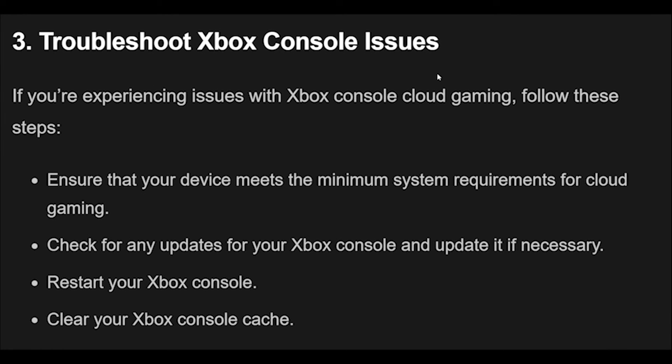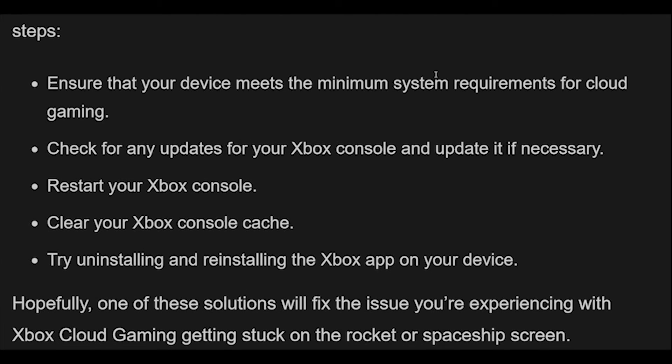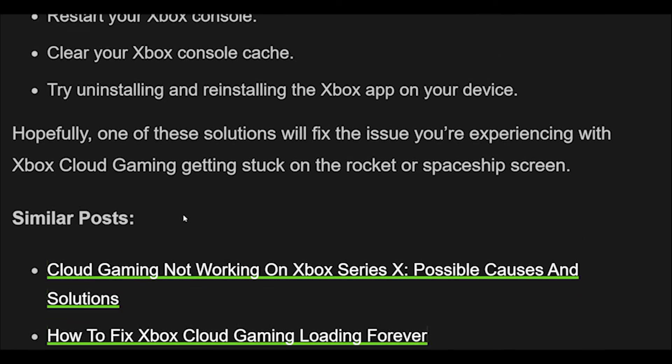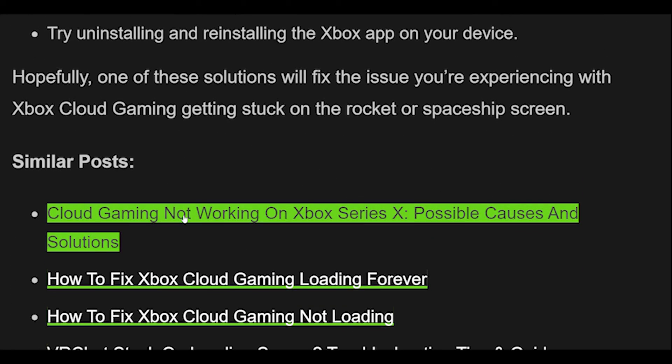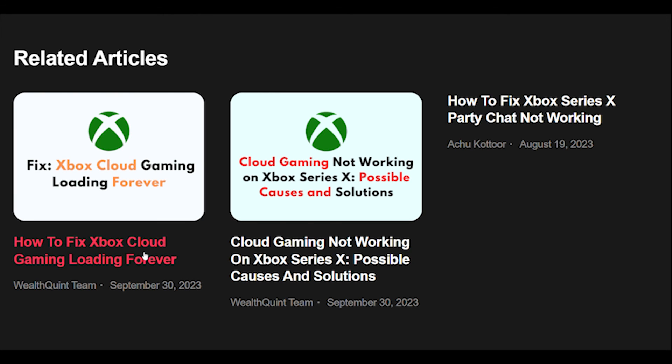3. If you're experiencing issues with Xbox console cloud gaming, follow these steps: Ensure that your device meets the minimum system requirements for cloud gaming. Check for any updates for your Xbox console and update it if necessary. Restart your Xbox console. Clear your Xbox console cache. Try uninstalling and reinstalling the Xbox app on your device. Hopefully, one of these solutions will fix the issue you're experiencing with Xbox cloud gaming getting stuck on the rocket or spaceship screen.